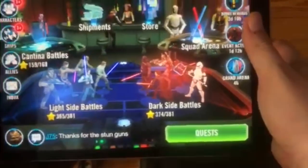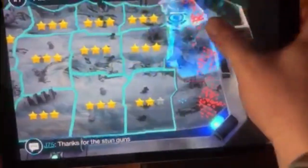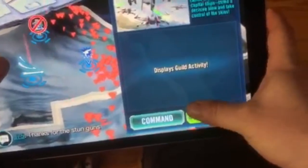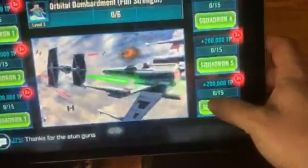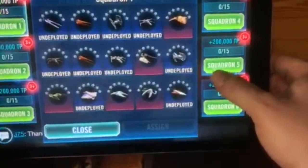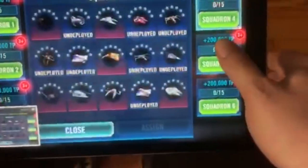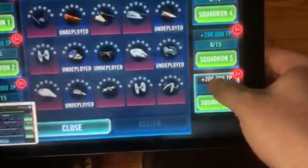For phases four through six, the platoons are not set in stone, so we need to go in and snapshot them and upload them. We're going to go ahead into our platoon and snapshot them — snapshot, snapshot, snapshot, snapshot, snapshot, snapshot.